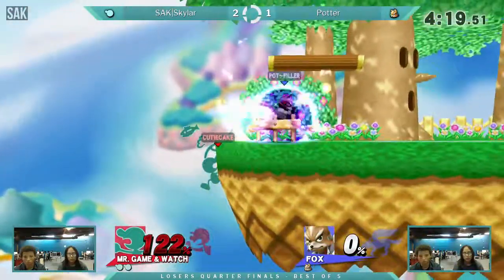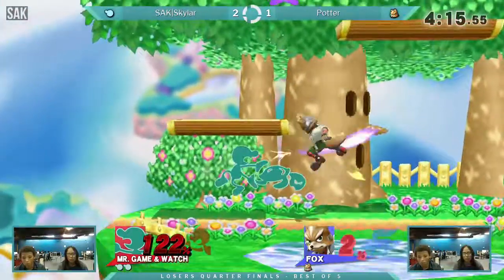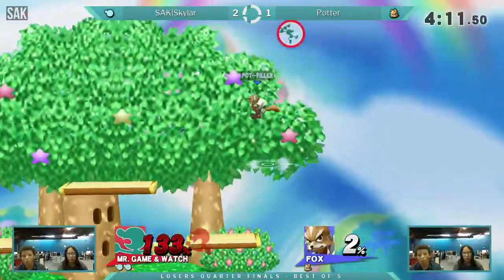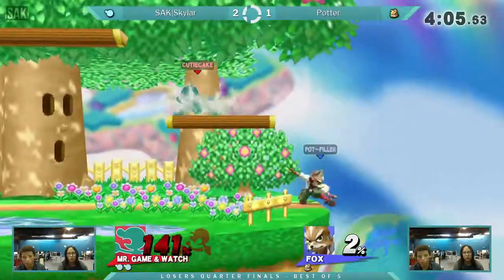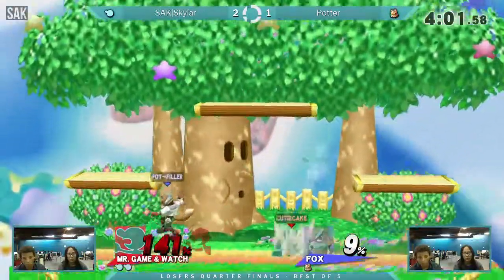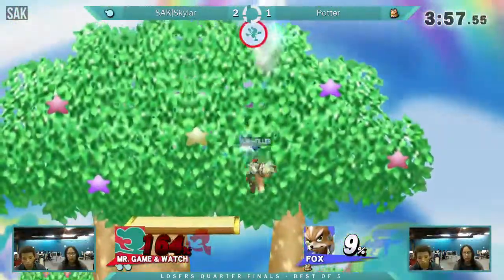I would like to see him be more careful when he's jumping around Game & Watch, because Skylar's not disrespecting it — he's doing his part in shielding because he doesn't want to get hit. I think Potter just needs to be aware of that and maybe just go for tomahawks or something. And Potter is randomly using Force Mash offstage trying to get the kill off.